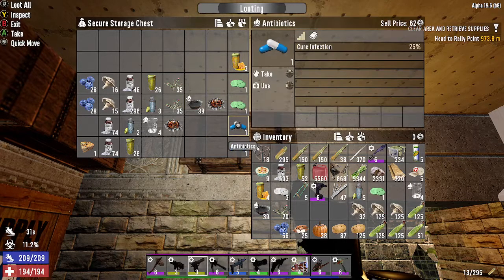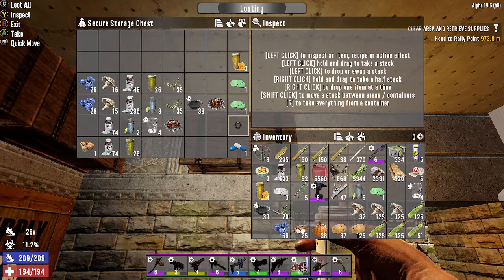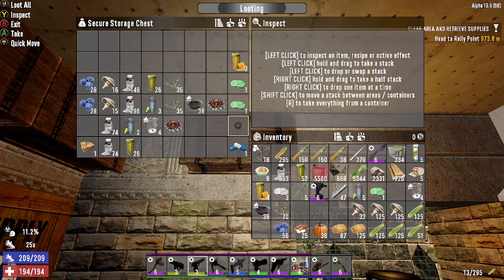Let me go ahead and take some antibiotics. I'll use these and you'll notice on the lower left there's the biohazard icon and a little smiley-face looking thing — maybe that's me feeling better. My infection rate has already dropped — now I'm at 11.1% and it will continue to drop until I'm cured. It's that simple! This has been a quick overview of infection. God bless everyone!